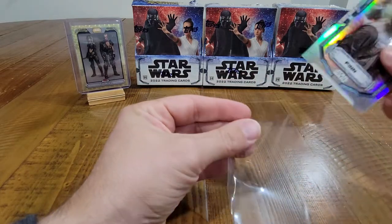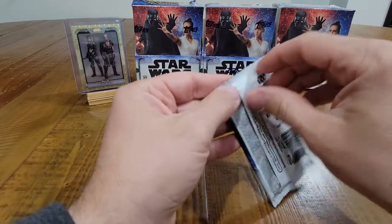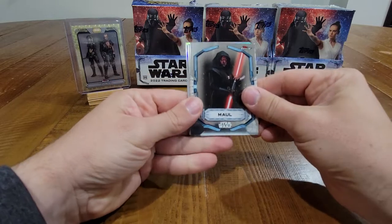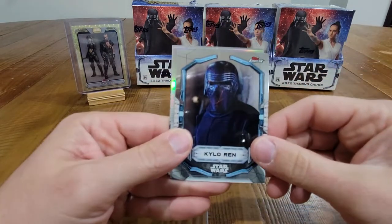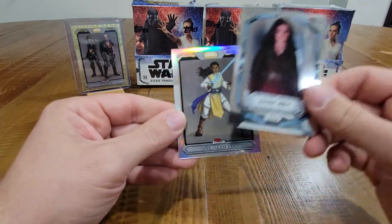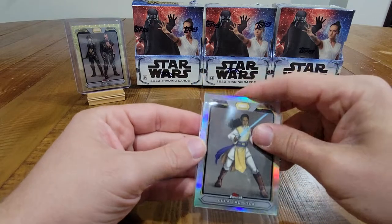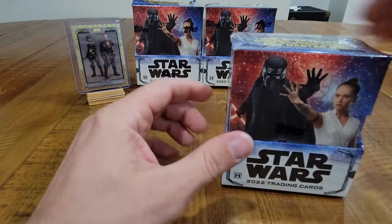I'm a little worried that with the superfractor we're not going to get much, but this has been a pretty solid box — die cut, superfractor, and some color. We have Maul, Gorr Koresh, Kylo Ren, Lula Talisola High Republic refractor insert, and Dark Rey. I would love to get a Dark Rey parallel card, a cool red or black just to go with the Dark Rey theme. All right, let's get to the next box.